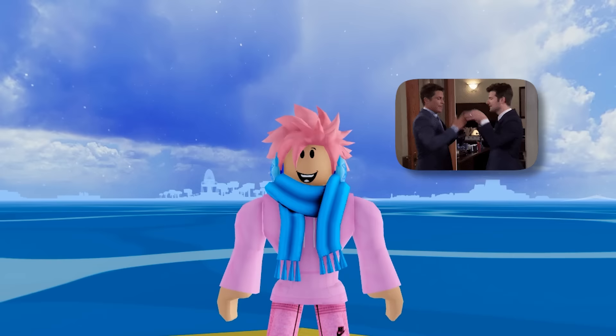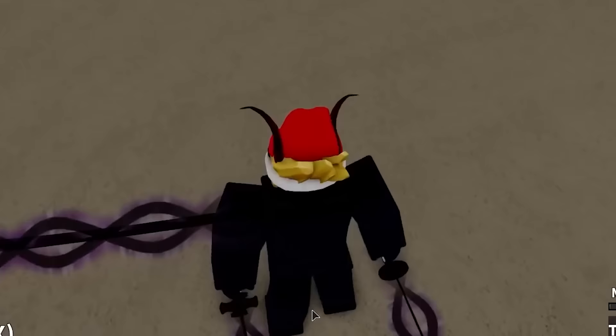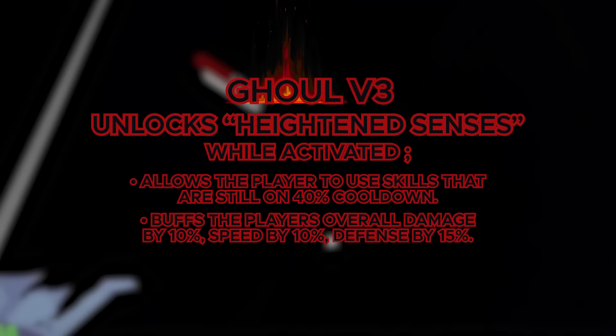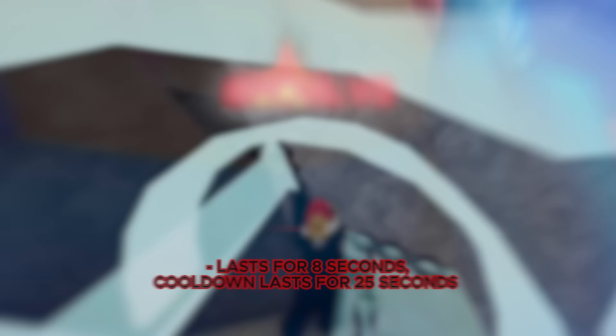For the Ghoul V3, you gotta do Ares' Quest, and for Ghoul you have to kill 5 players in a public server — but you can just get a friend to join your game and let you kill them, so it's a pretty easy quest. For the V3, you get a physical change where your horns look way cooler — they get much bigger and pop out of your head more. And you unlock an ability called Heightened Senses. When activated, you can use skills that are still on a 40% cooldown, which is really overpowered — you can basically spam all your abilities. It buffs overall damage by 10%, speed by 10%, and defense by 15%. It lasts for 8 seconds with a cooldown of 25 seconds, making it the fastest usable V3 ability of every race.